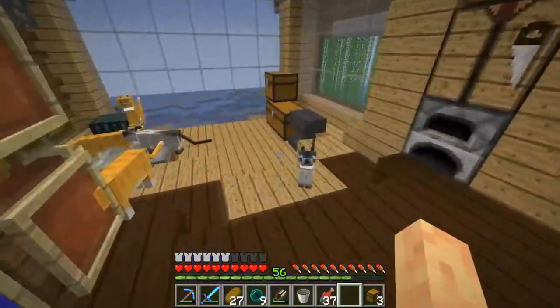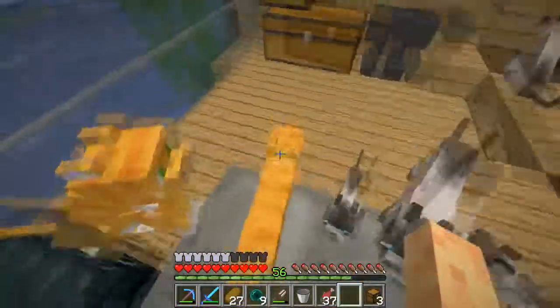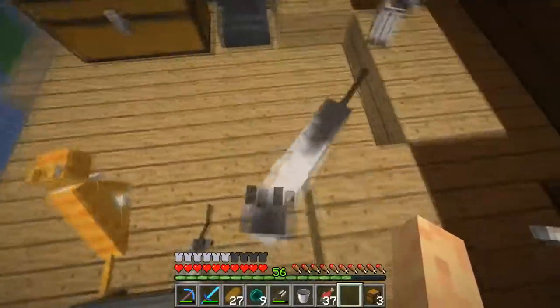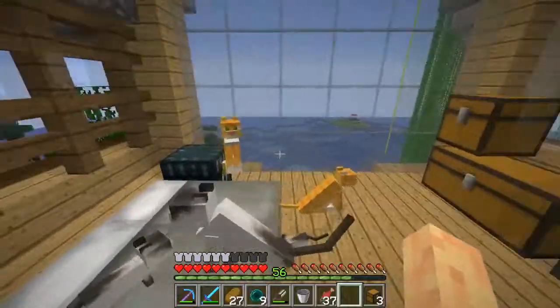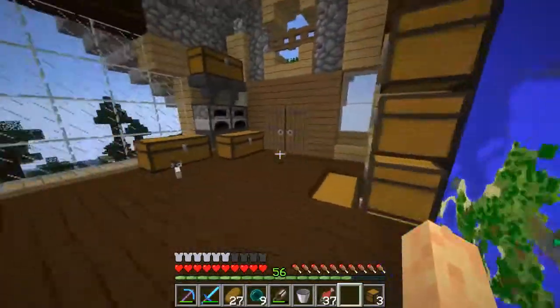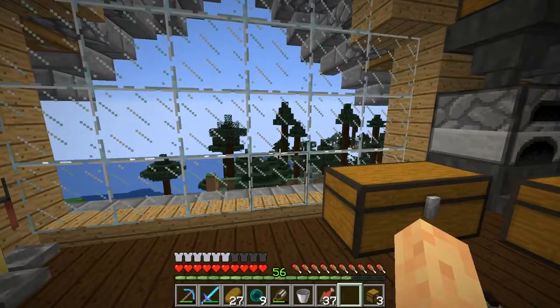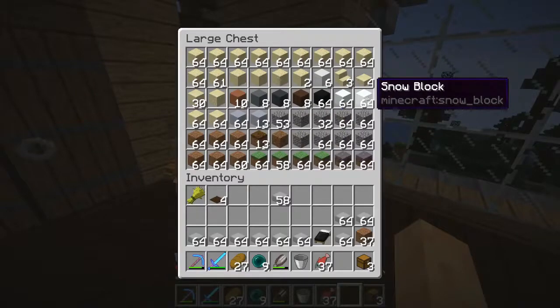Besides just a mob farm, of course. Can't seem to make the cat sit - oh there we go, you'll sit. Maybe I just gotta bump into him. Anyways, for this build we are going to need a ton of snow, and I have two stacks.